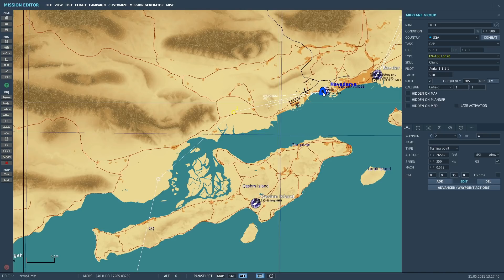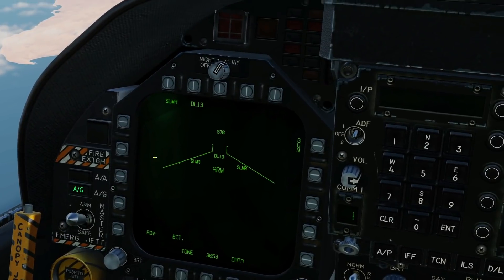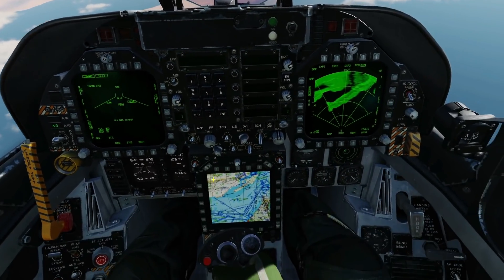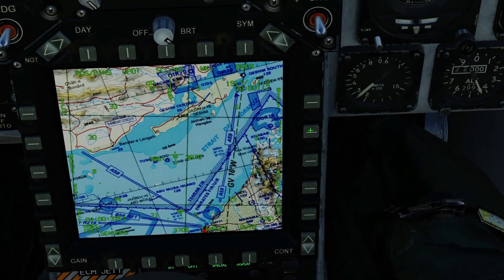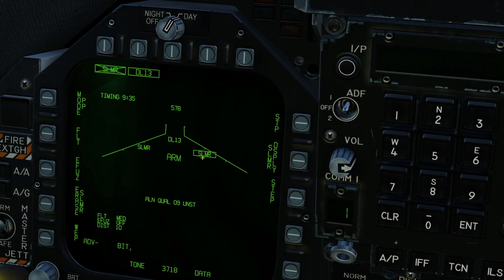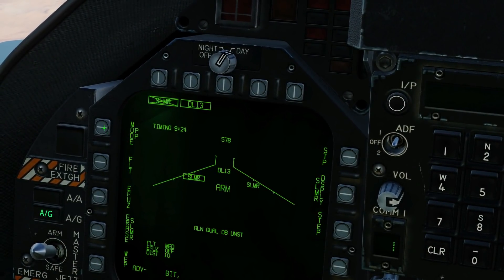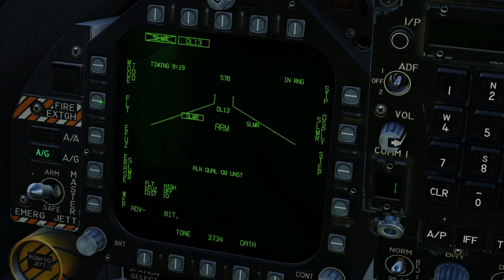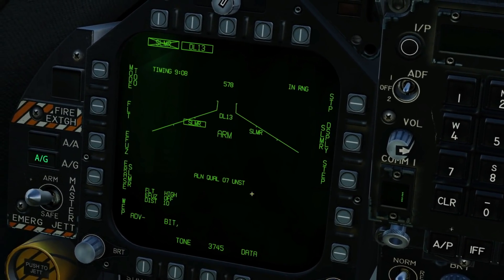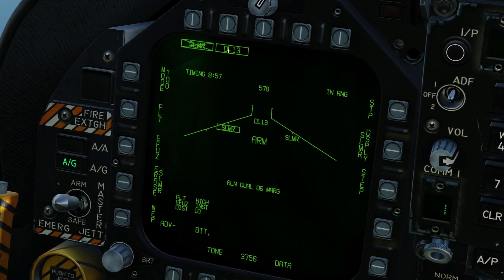We're going to fire two missiles and control them manually at the terminal phase to find where the aeroplanes are parked. Master arm on, air-to-ground, start the alignment of the SLAM-ER. We need the data link pod this time, so engage it. Designate our target as waypoint three via HSI waypoint designate. We have station seven and station three — station seven is currently selected. We can set the missile up while it's aligning. Change station seven to target of opportunity, flight level high. Step back to station three, also set to target of opportunity, flight level high. Set the electronic fuse to instant for all stations.